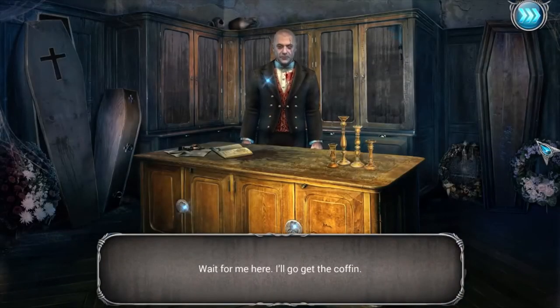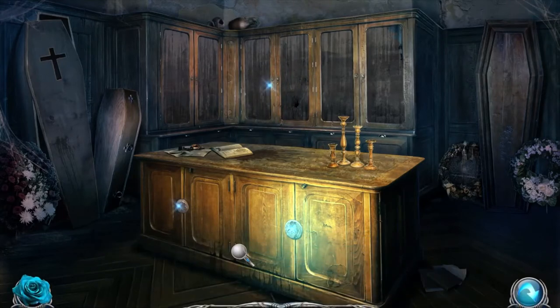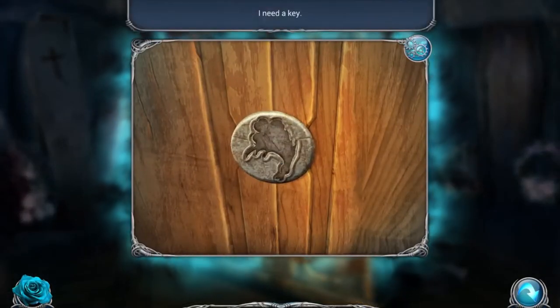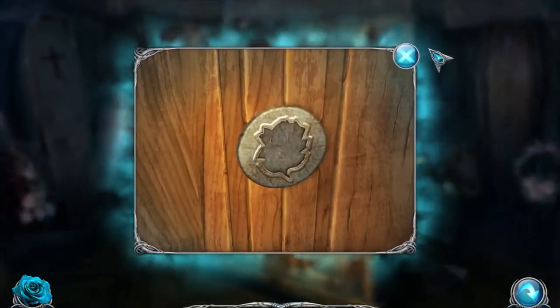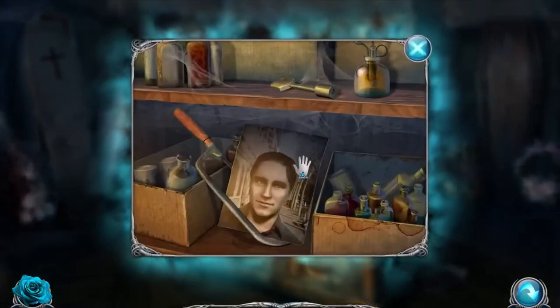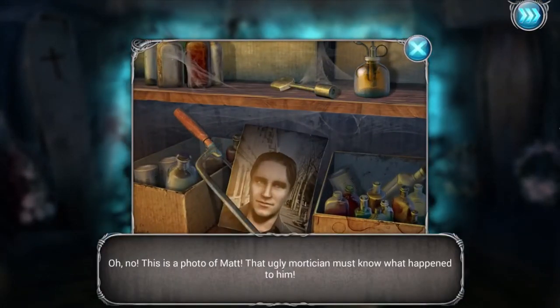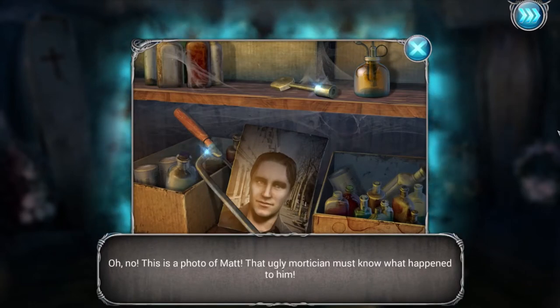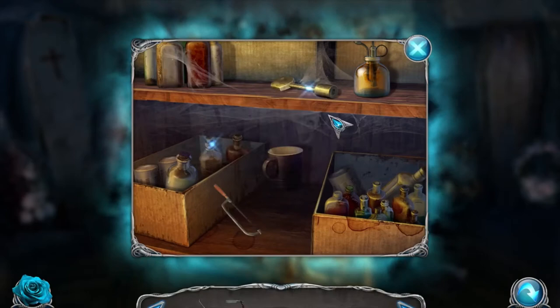Wait for me here, I'll go get the coffin. Well, he's going to get the coffin - we're going to look around and snoop. So I need keys for all of these things. Oh no - this is a photo of Matt! That ugly mortician must know what happened to him. We did get a handsaw.